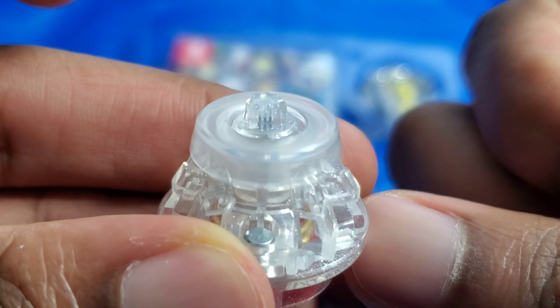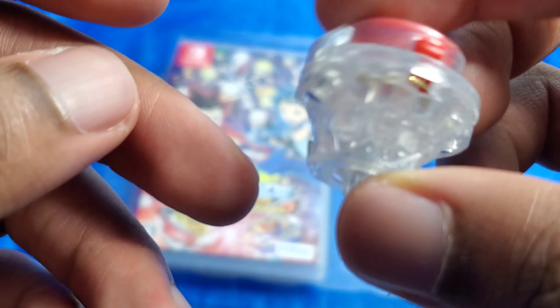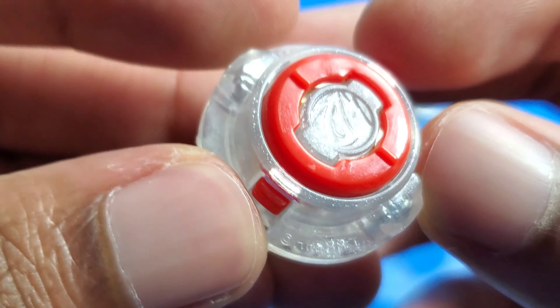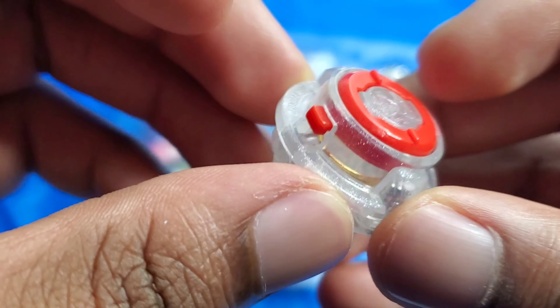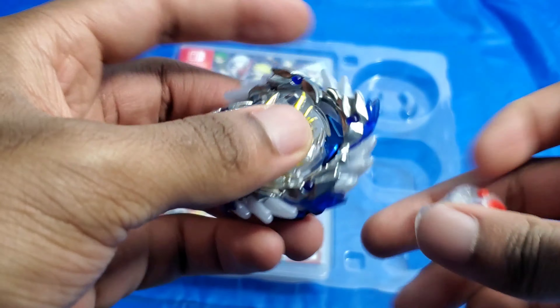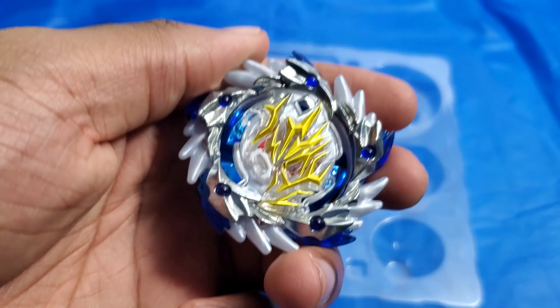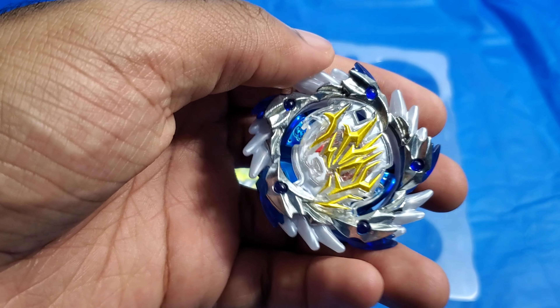Here's the driver. The driver is called Destroy Dash, and this is Destroy. It's actually pretty free spinning, which is something you really want for extra life after death — more rotations after it is knocked off balance. With a Dash driver, it actually makes it so the spring is harder to push down and makes the Beyblade click stronger.